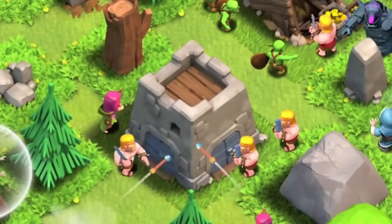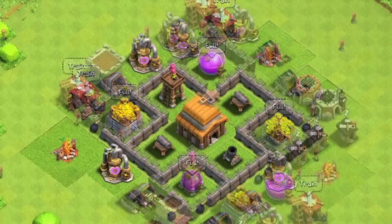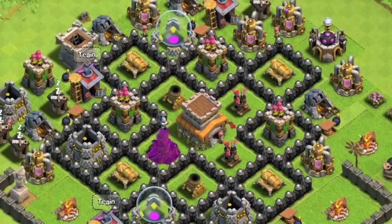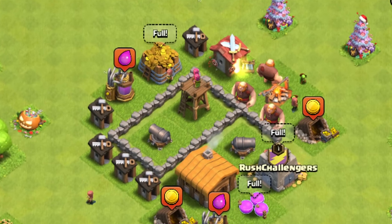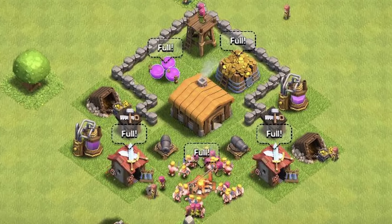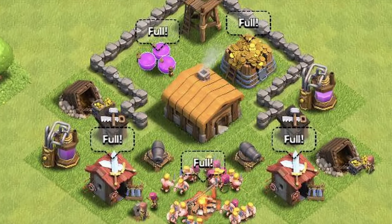Walls were around when the game first came out, and there was one level for each town hall level, meaning there were 8 total levels. For the super early town hall levels, the walls just didn't really matter much because they couldn't even protect your whole village — there just weren't enough walls to surround any meaningful structure.